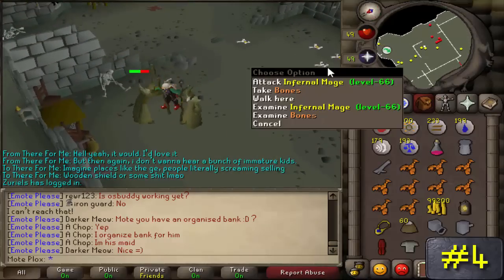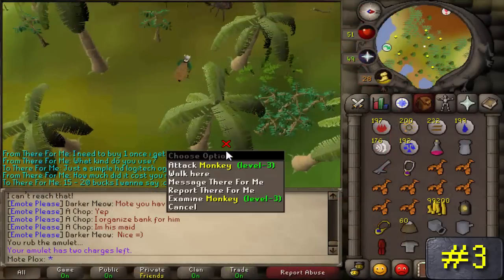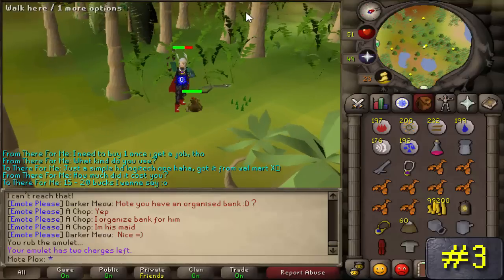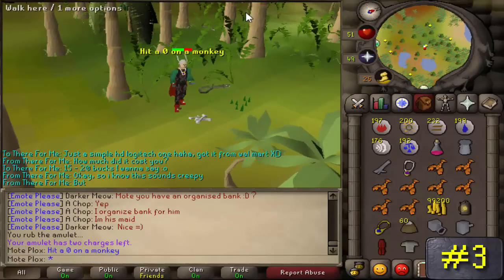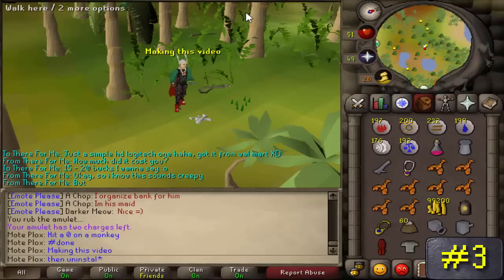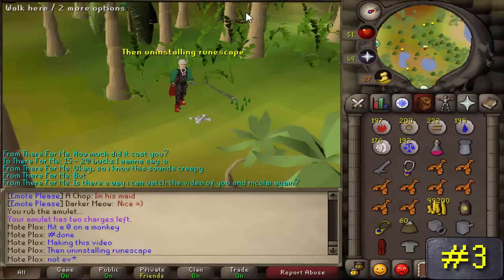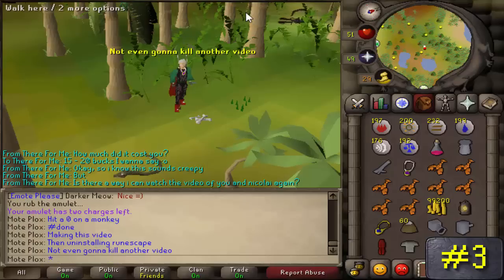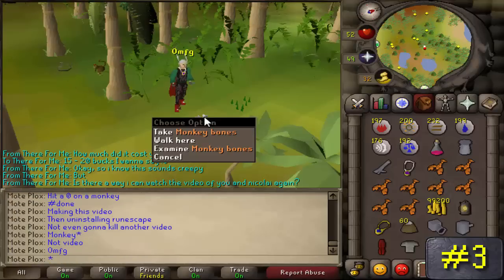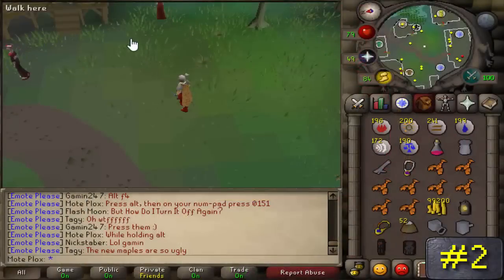Number 3: Monkeys. From regular Karamjan monkeys all the way up to the different types of monkeys on Ape Atoll that you can turn into with a monkey greegree, you're better off fighting the regular Karamjan monkeys to get this task out of the way. Who wants to go back to Ape Atoll after completing Monkey Madness? And if you're hoping for anything from Karamjan monkeys other than monkey bones — which give slightly more prayer XP than regular bones — your hopes and dreams are going to be crushed.